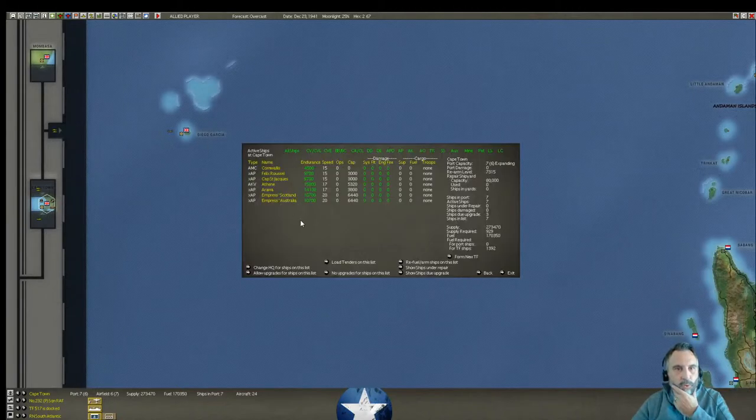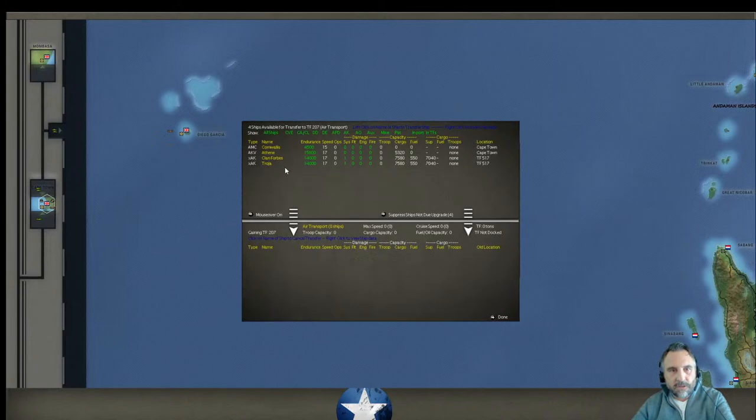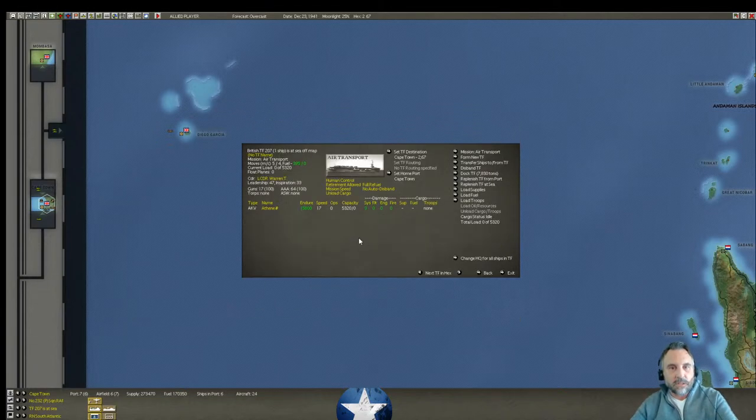We still have the Cornwallis here — an armed merchant cruiser. And we also have this AKV — the Athene, an aircraft cargo ship. That's why we had it here. It's labeled as air transport and it does have a different look about it. The Athene — that's excellent. Are we going to have enough capacity to get all the 224 Group aircraft on here? We're about to find out.